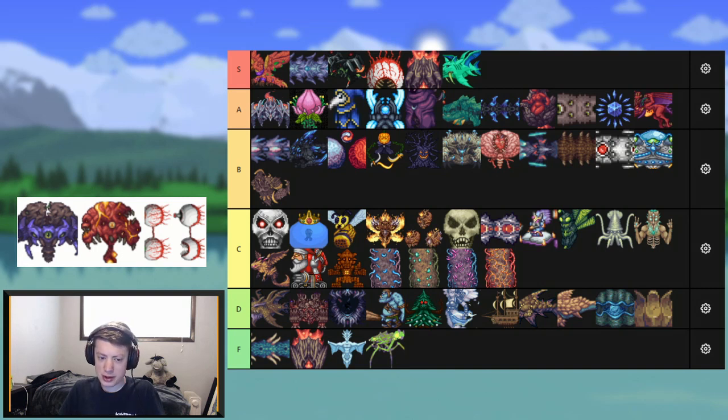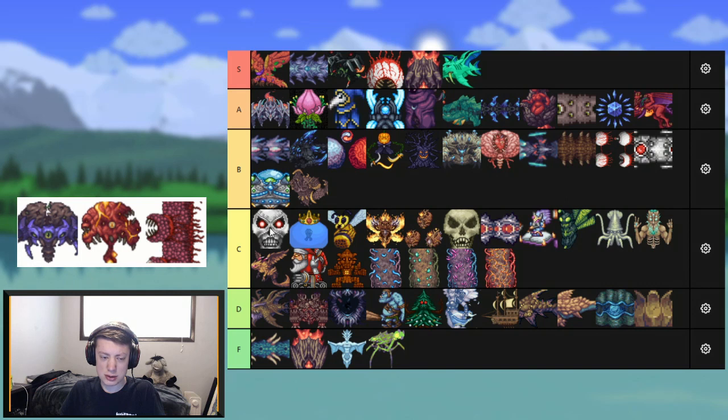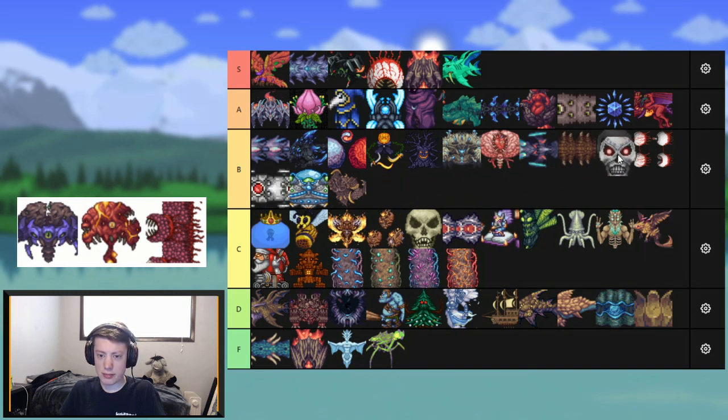Twins — probably my favorite mech boss. I think it's very cool: the two eyes, the phase transformation. I really like this boss, but I don't like it enough for A tier. Wait — I have Destroyer in B tier but not Skeletron Prime? We're throwing all the mech bosses together ranked in the order I like them. Just like that.